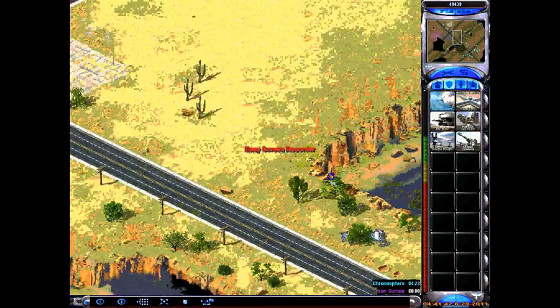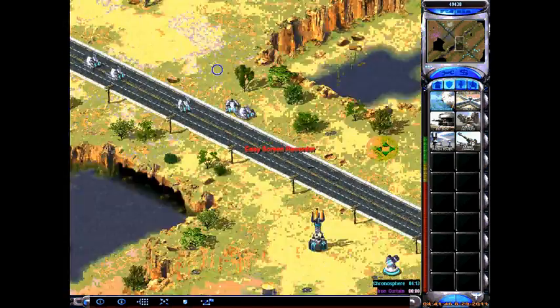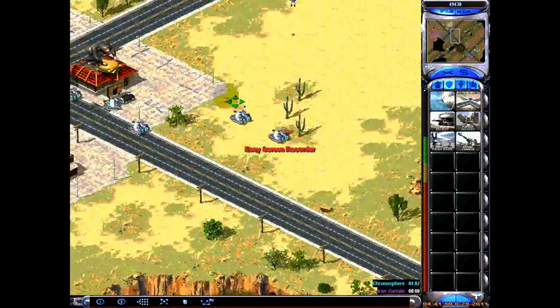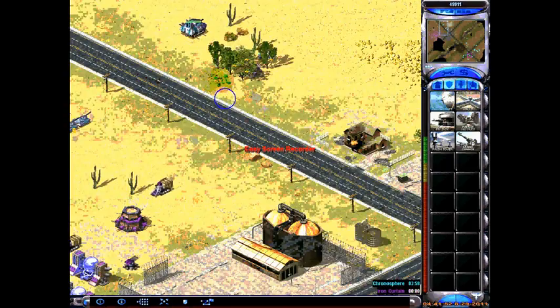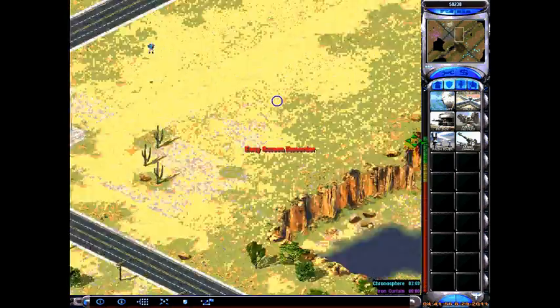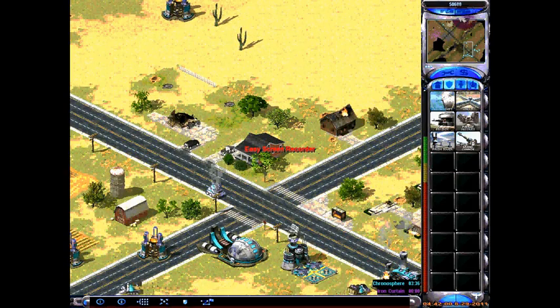When your tanks are coming, make sure they don't run into buildings or booby traps. TT is really useful for gathering them fast. I hope that helps.